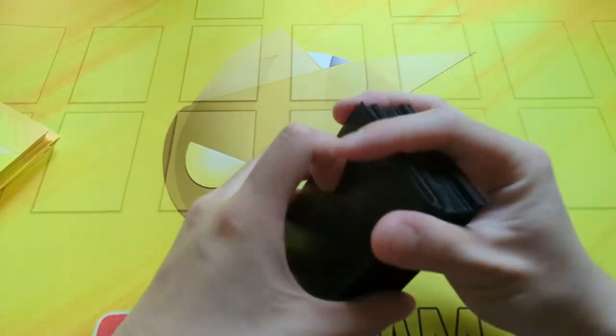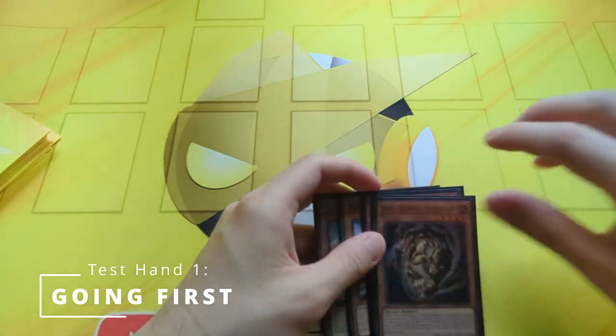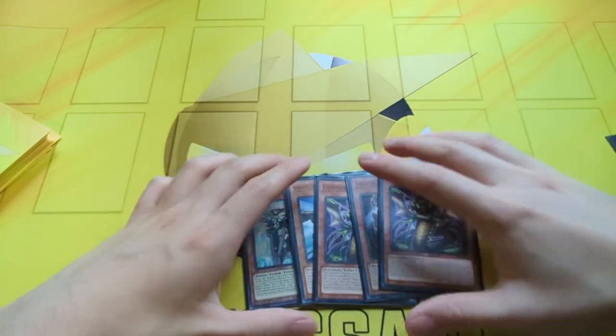Finishing shuffling up and getting into our very first Going First test hand, we are going to open up things with a Whitebeard, Black Eyes, Cornfield, Gazelle, and a Cornfield.